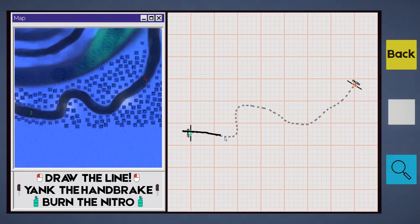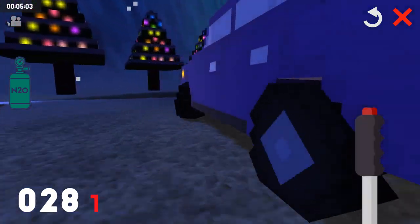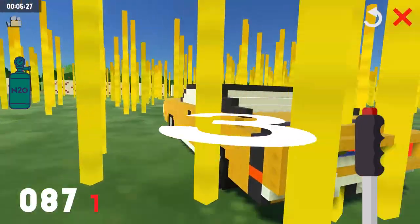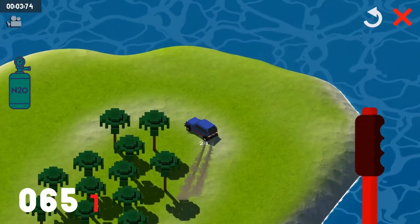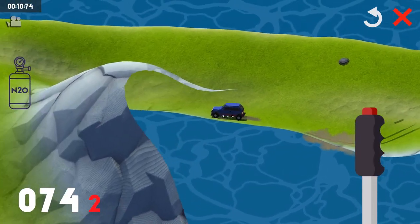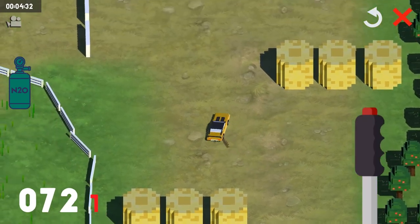Unfortunately, there are a few problems that keep this clever idea from achieving its full potential. The biggest issue is the length, which is a bit on the short side — I was able to beat all 37 races in a single sitting, which left me wanting more levels and locations. The good news is that once you've finished the four areas, you'll unlock a mirror mode where everything is reversed. That's fun, but I probably would have preferred a couple more stages. This game also needs more variety — not necessarily more obstacles, but better use of them. I was honestly surprised that traffic wasn't a thing until the final few stages, and even then it only pops up once or twice.